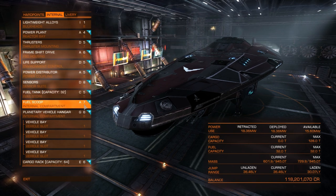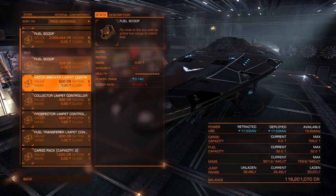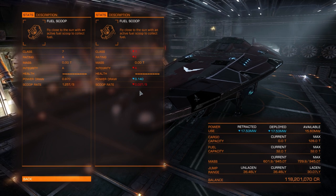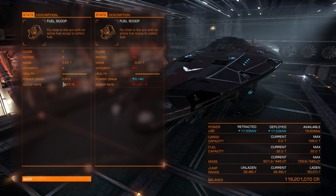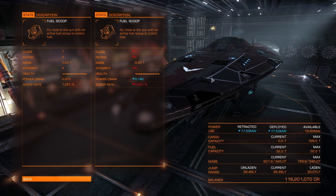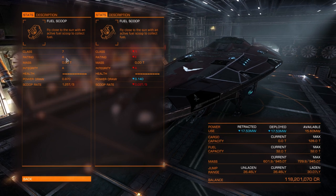The next reason I love this ship is the class-7 internal compartment — I use it for an A7 fuel scoop. An E1 fuel scoop gets 0.02 tons per second; the A7 gets 1.25 tons per second. You can go from empty to full in around 35 to 36 seconds. You spend so little time around stars — just kissing the star and you're almost back to full fuel. I absolutely love having the best fuel scoop.